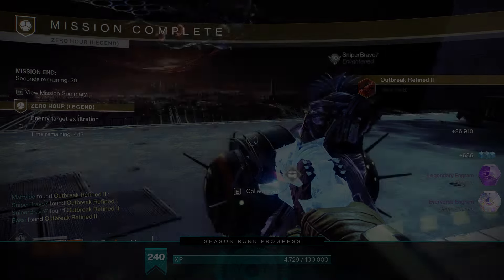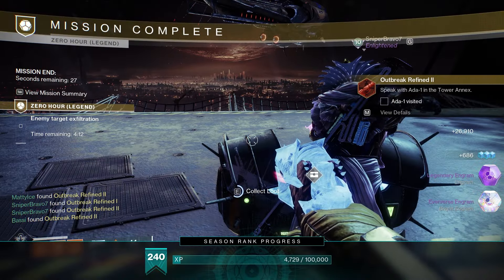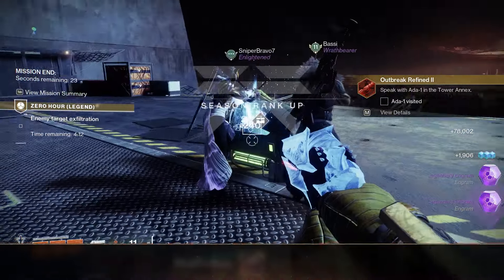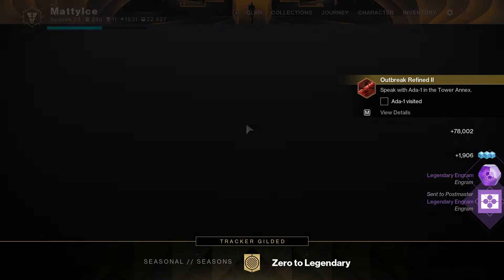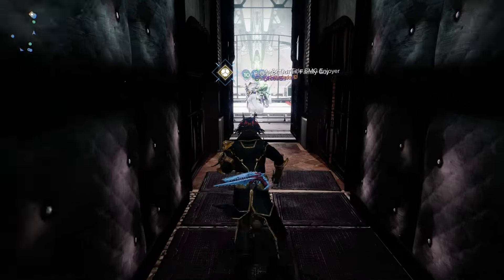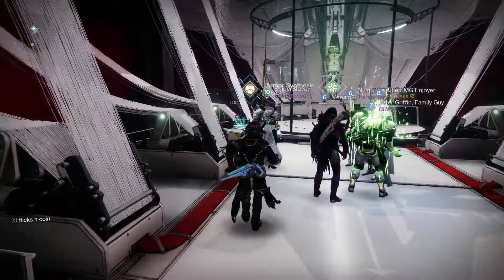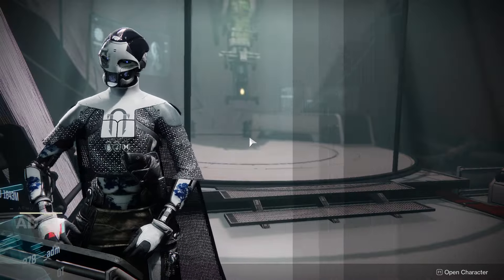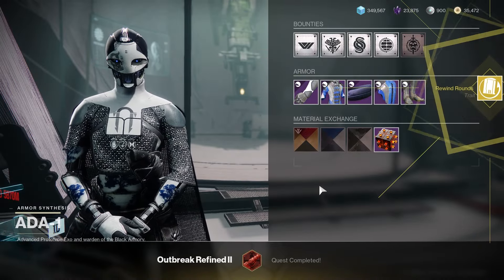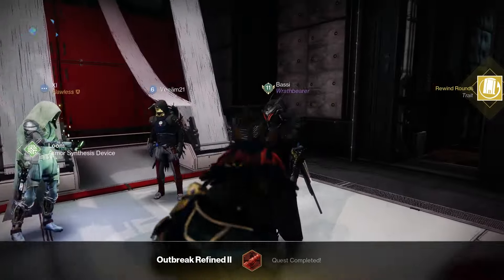Finish up your mission to complete that quest, then go talk to Ada like normal. Talking to Ada is going to get you the Rewind Rounds perk, which is probably going to be the most heavily used perk on Outbreak — it essentially allows you to shoot infinitely as long as you're able to hit your shots. That's going to be it for Zero Hour this week. I hope you found this helpful, thank you all so much for watching, and I will see you in the next one.